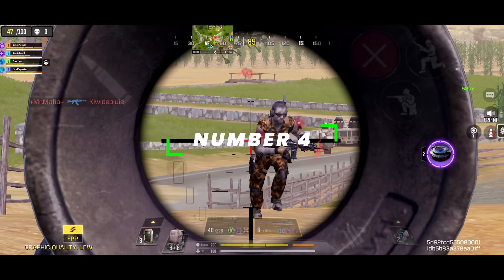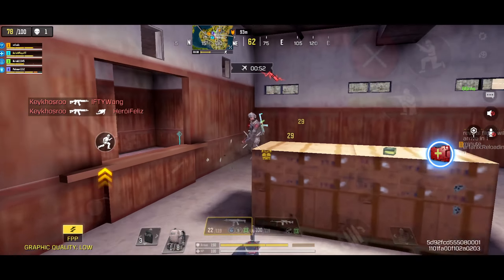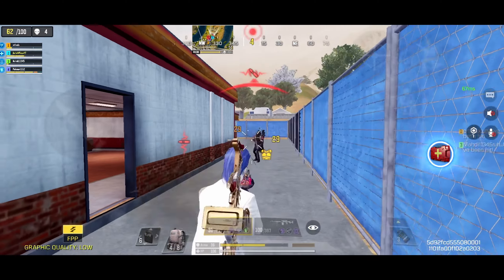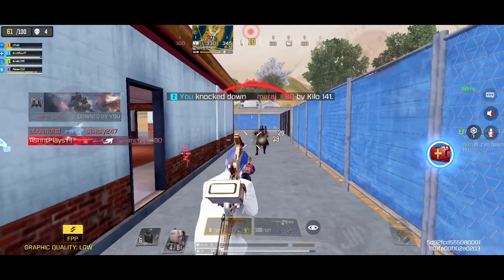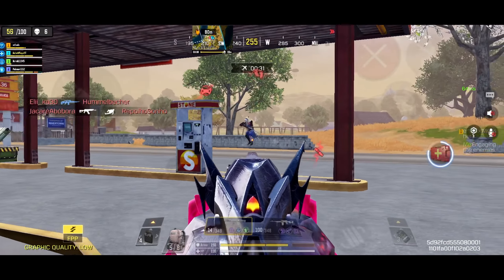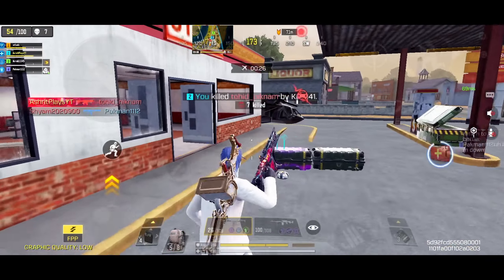Coming in at the number 4 spot is the Kilo 141. This gun has received a lot of nerfs this season. The range and the insane headshot multiplier has been nerfed, which made this weapon super strong and one of the best weapons in BR. It was my go-to weapon last season, with its combination of damage, range, and faster fire rate than AK-47.